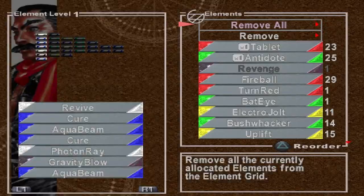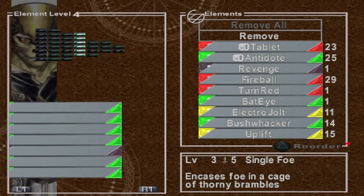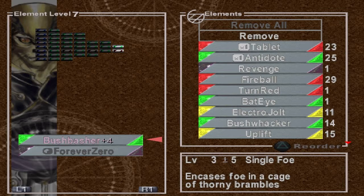Forever Zero — as you just saw right here — is the level 7 attack element for Lynx. After we defeated the Black Dragon, every character's level has a new level 7 element slot. So yeah, Forever Zero just magically appeared.